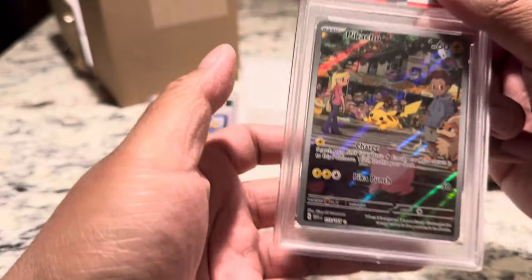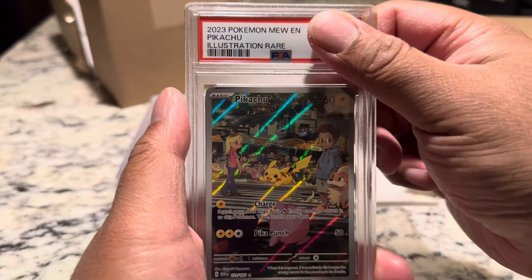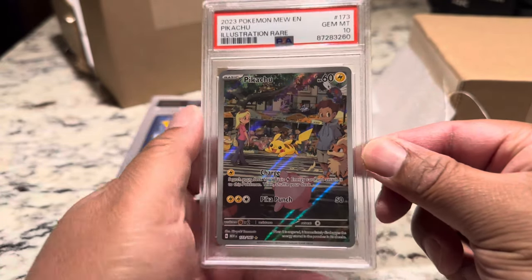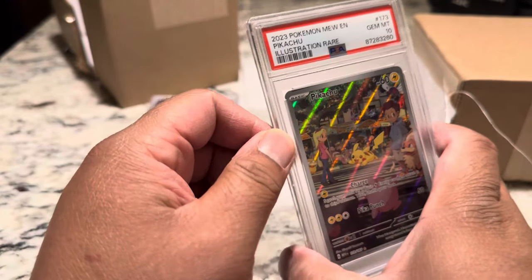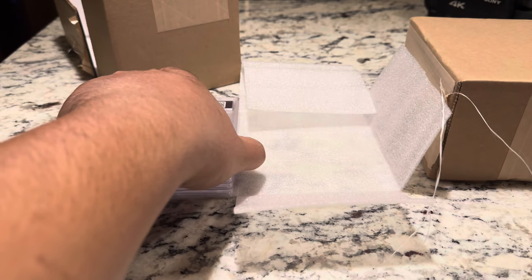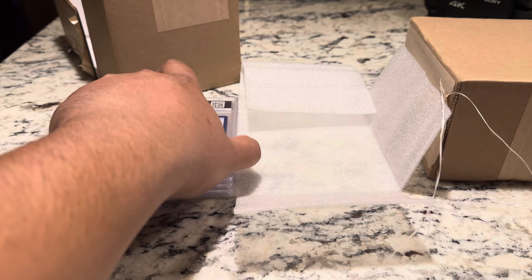Next card — another Pikachu, Pikachu Illustration Rare. I feel good about this one. Boom — Gem Mint 10! We got two PSA 10 Pikachus. Squirtle, Wartortle, Blastoise — all three, all 10s. That's the only fully evolved set we had from the set that we pulled.